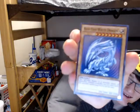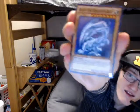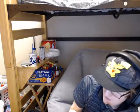BLUE EYES WHITE DRAGON! I love Blue Eyes White Dragon! That's one of my favorite cards of all time. I expected to get Dark Magician because I love Dark Magician and I bought this for the Dark Magician. But I didn't expect to get Blue Eyes White Dragon — and that's one of the best cards in Yugioh! I think it is. If it's in the first three episodes, that card is the best card.